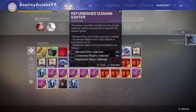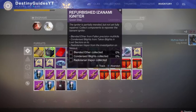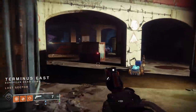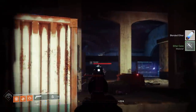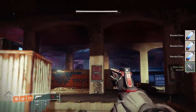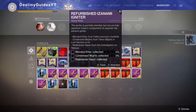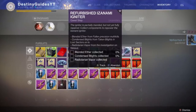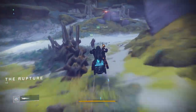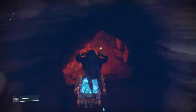After completing the three heroic public events, we're going to refurbish the Izanami Igniter. First, you need precision multi-kills on the Fallen — I headed to the Trost Land and did the Lost Sector on the right side. You'll need to fast travel out and come back a couple of times, but using a hand cannon makes it easy and you get 30% each time. The second step is taking out Blights in Lost Sectors on Io — you need to take out five of those, and I just kept reloading at the one near Asher's spawn.